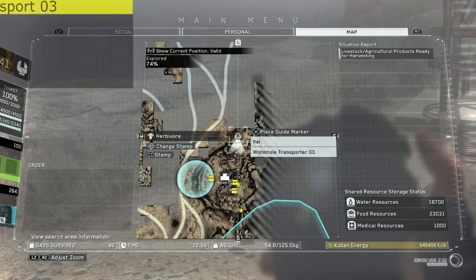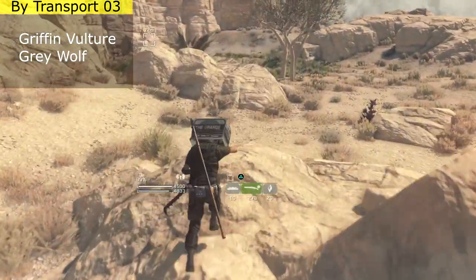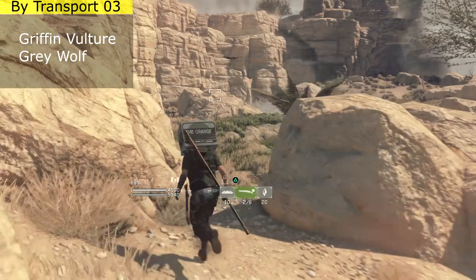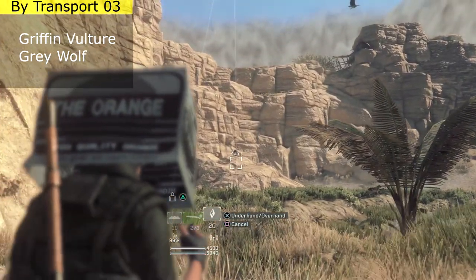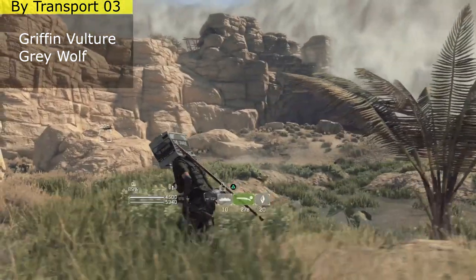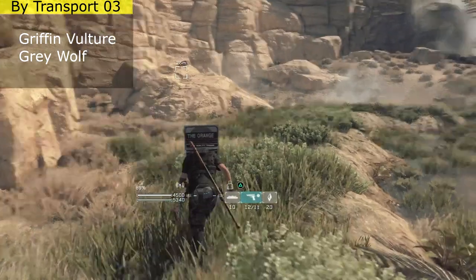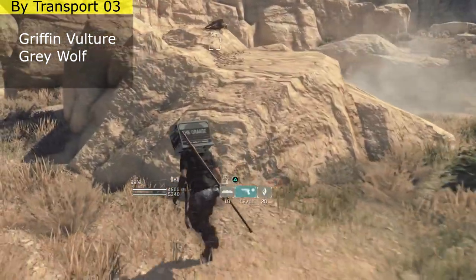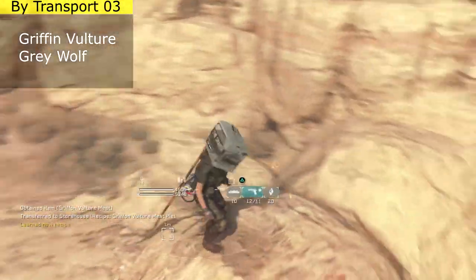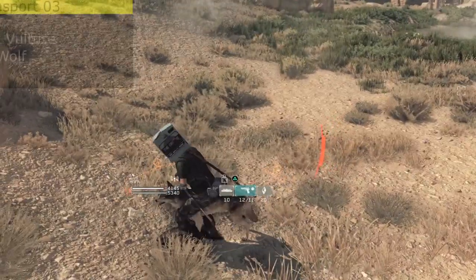The next area is a clear zone right by Transporter 3, which is not too far from your base. Here you have two types of animals: the griffin vulture and the gray wolf. A good tip is that most of the time when you come here the vultures are perched up on the rocks, so you can easily just take one of the stones you get every time you go back to base and use that to knock out a bird — simple, no bullet wasted. These birds also have their own rare and legendary materials, and of course there are gray wolves here too, so it's a pretty slightly dangerous area.